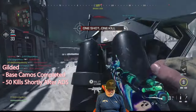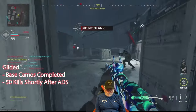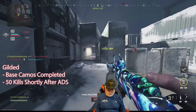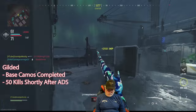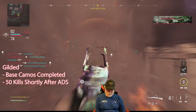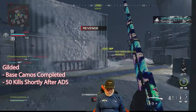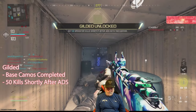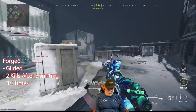We've got plenty of time for the remaining quickscopes on this map. Wound him, then gack him. I still need two more. As you can see, my Caspers look great — maybe I could get some felt pajamas that look just like that camo. I get obliterated, but that's how I celebrate my gilded. That last one counted shortly after ADS. Now I've got to get two kills after sprinting for the forged challenge.